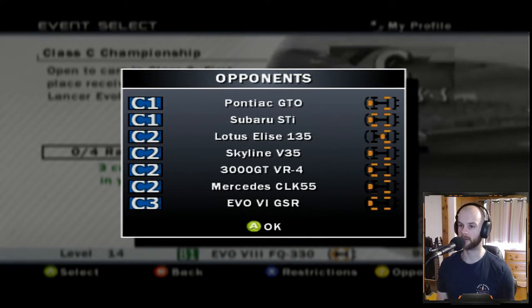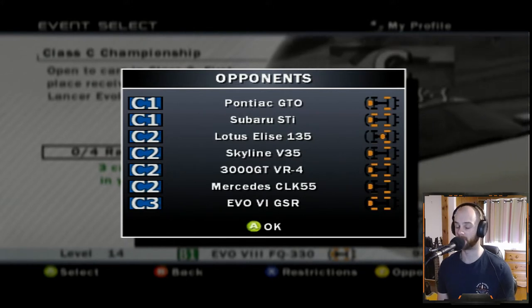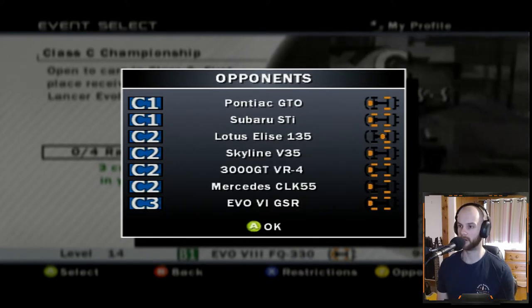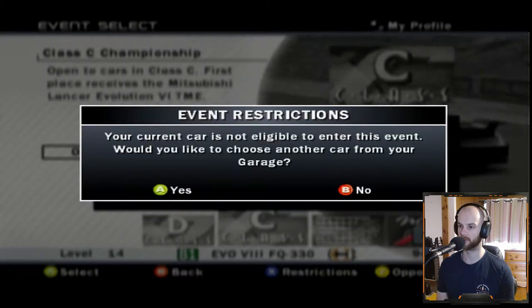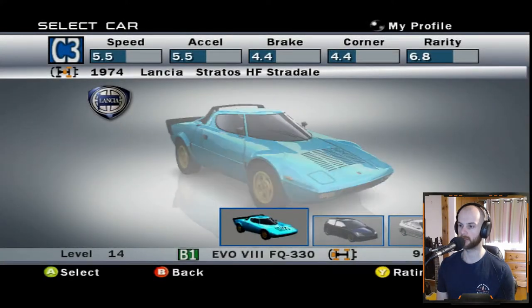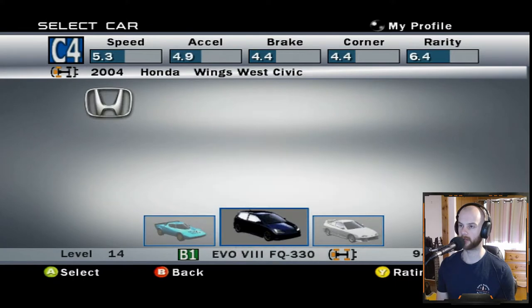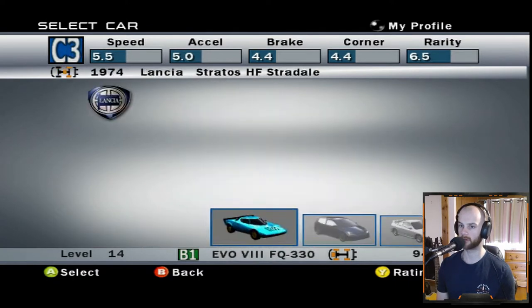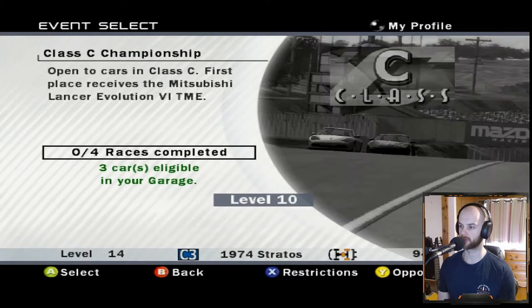I keep getting this wrong in my head. For some reason I keep thinking that 4 is the biggest number, which it is technically, but it's actually the lowest of the class. So I need to get a car to C1. Let's have a look at what we've got. I could get the Lancia Stratos up there. We had the Honda Civic and we did the Integra. I think I'm going to go in the Lancia. Let's hop into the Lancia and see what tracks we've got.